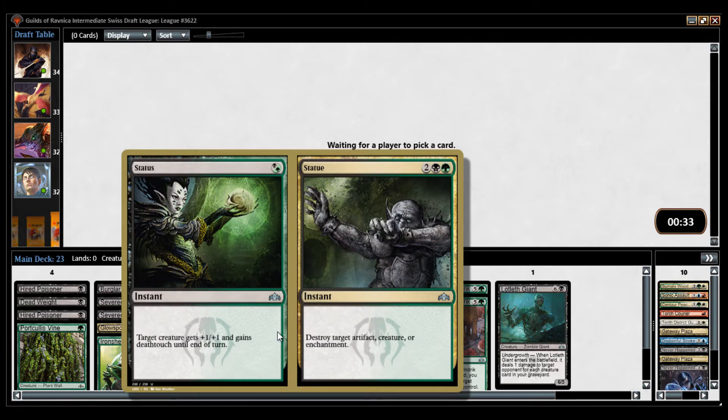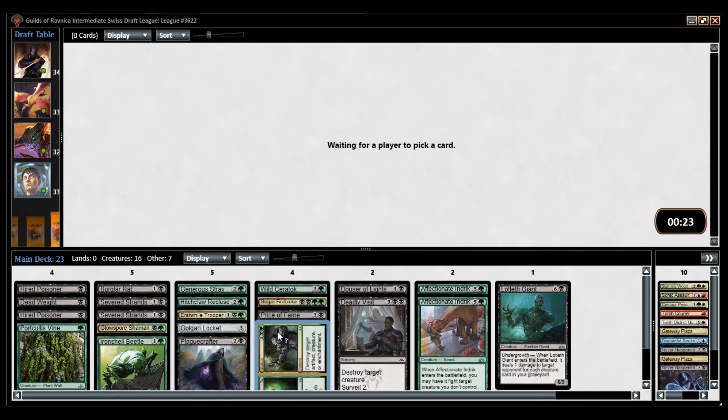Four mana, destroy almost anything relevant — except lands and planeswalkers, I guess. And the Status can really get some people, because people don't expect a one-mana trick. Although I guess there is Might of the Masses. So at this point we have picked up so much removal that I may not even need double Severed Strands.